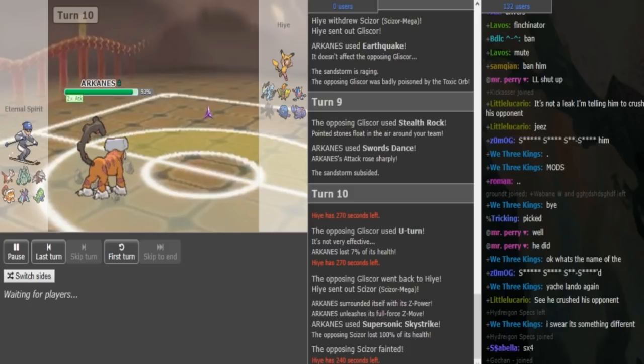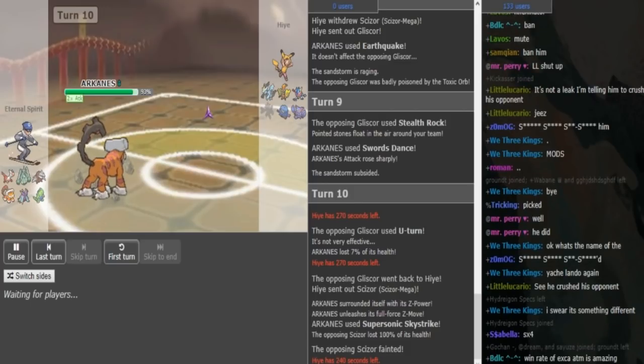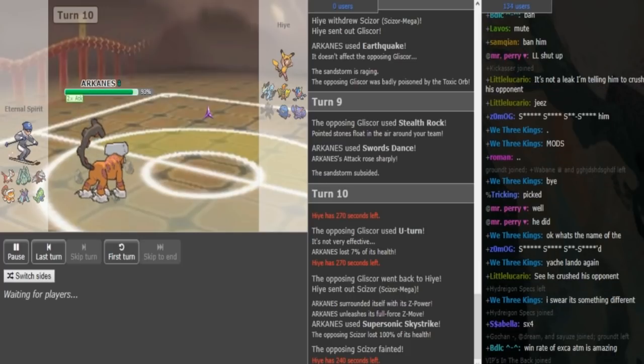Hyde might have thought that this Lando's is not an SD variant — that's why he brought Gliscor out. Now he has to go into either Kyurem or Greninja to threaten out the Lando's. I'm pretty sure those mons can outspeed it, but they will both get hurt by the T-spikes. So this is already amazing for Eternal Spirit.